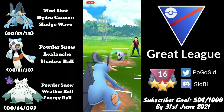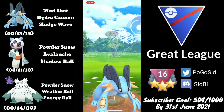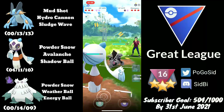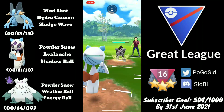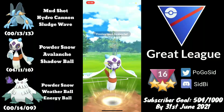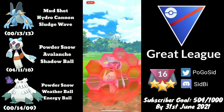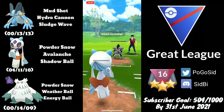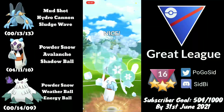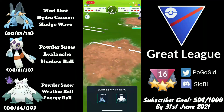I learned from my mistake and am not farming extra energy right away this time. They shield the charge attack and I swap into Frostlass. They go for a Night Slash — no need to shield the first one, but unfortunately they get the boost immediately, so Counter damage will add up. They don't shield the Avalanche, which does massive damage. I invest a shield confident I can get to another Avalanche, and I needed the switch advantage since Abomasnow really struggles against Alolan Marowak.